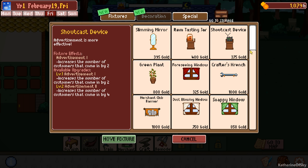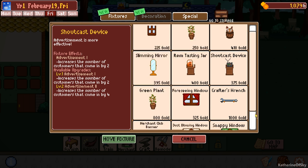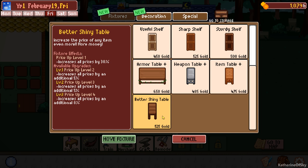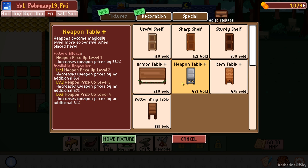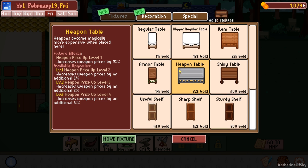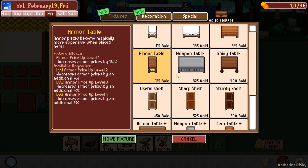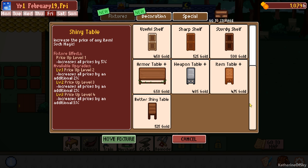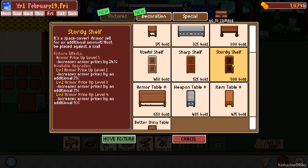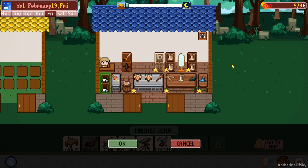What do we got in decoration? Is there more stuff? Better shiny table - these are all price up by 30%. Wow. Ooh. Is that better than an armor table? Yes it is. Wow. We probably should get the sturdy shelf. Yeah, let's just get that. We'll put it over here.